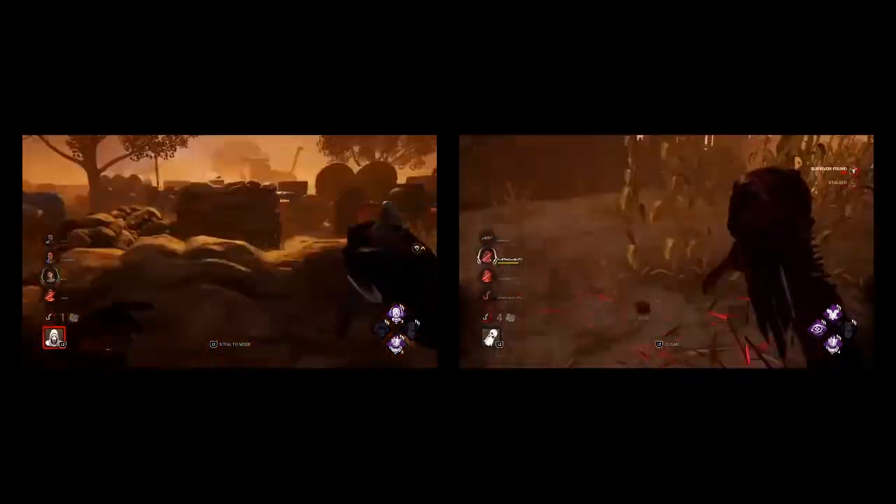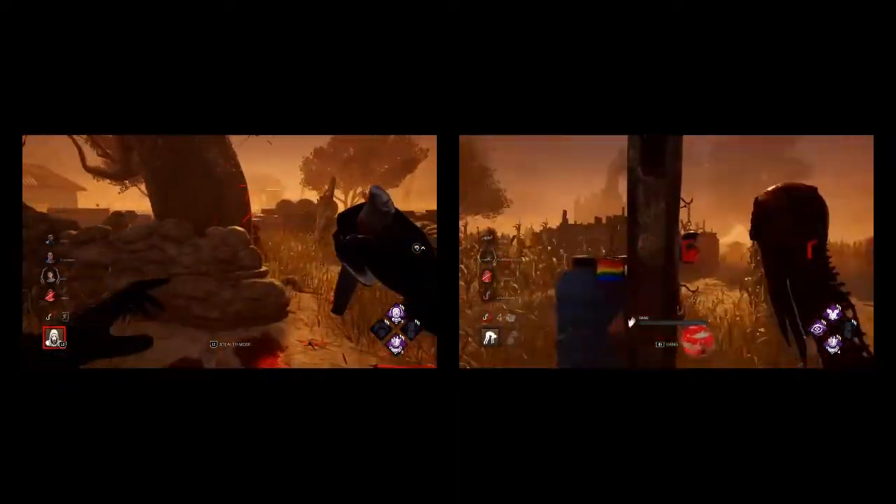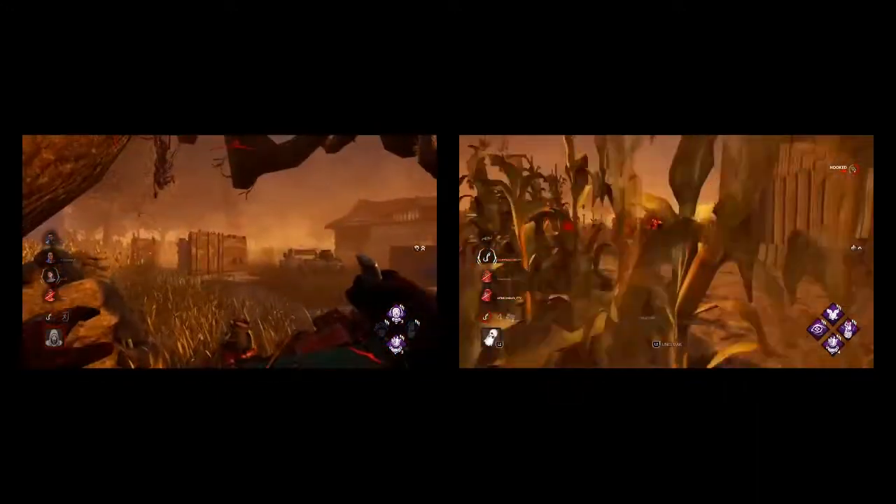Wraith's hit and run is basically built in because of the massive lunge and the ability to consistently use your power. With Ghostface, you have to play hit and run for him to be efficient, but it isn't built in like Wraith — Wraith always has his power, always has big lunges to set up hit and run, and just has massive map pressure compared to Ghostface.